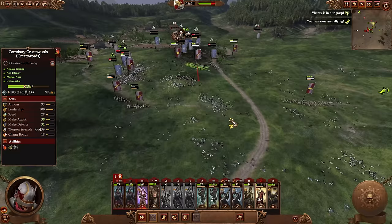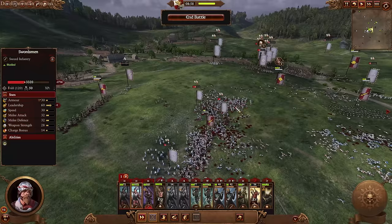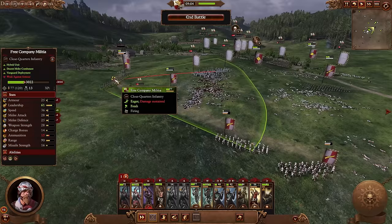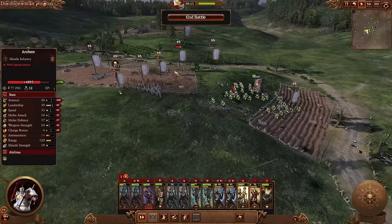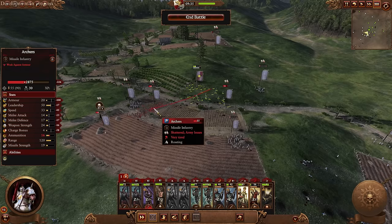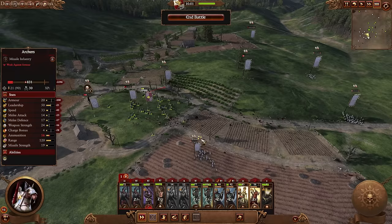Their army has fully routed. Our handguns got a little bit cooked in a couple of spots but otherwise did well, picking up some chevrons. The greatswords did extremely well and the Reichsguard was another solid MVP. I'm going to use the Reichsguard to continue running down enemy units and killing a bunch of archers — really feed the kills to them since they're low-armor units and ought to get eaten up fast.